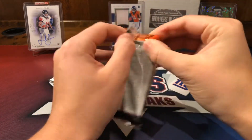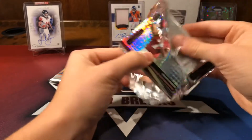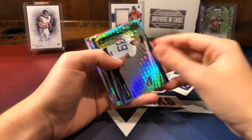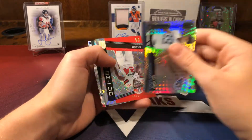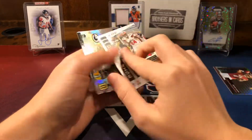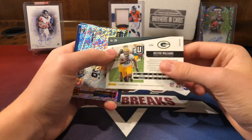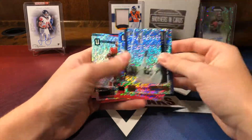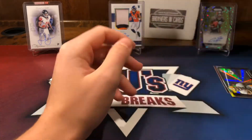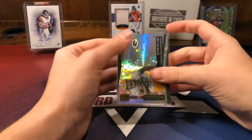Two more packs left guys - Unparalleled and Phoenix. We have a Dwayne Haskins on front - nice. Alex Barnes rookie, Nick Chubb on the rise, Dexter Williams out of /200 - cool. And then LJ Collier, Damian Williams, and Keon Crossan. We'll sleeve up that Dexter Williams.